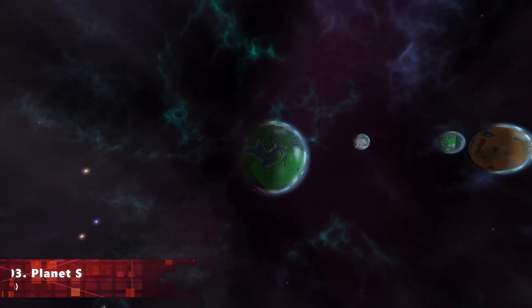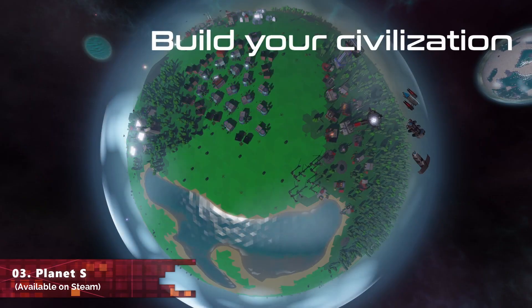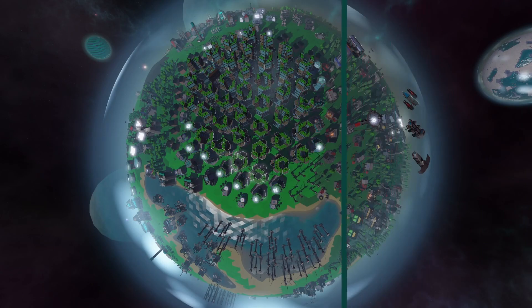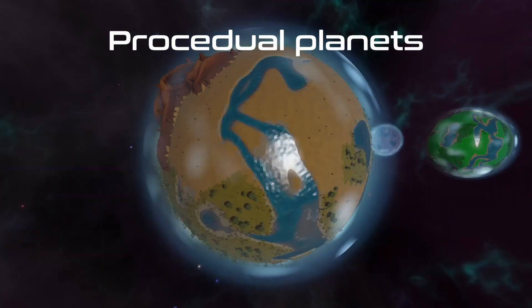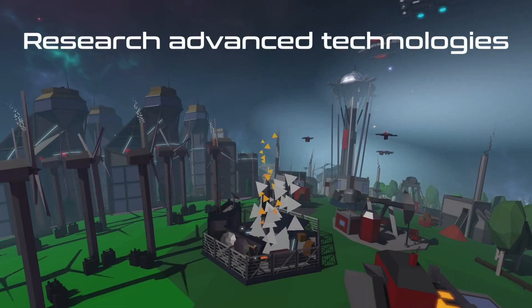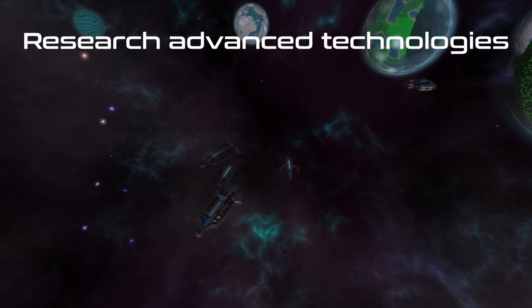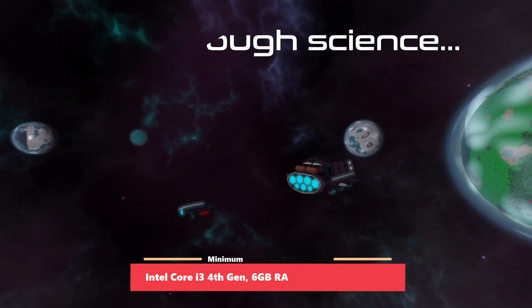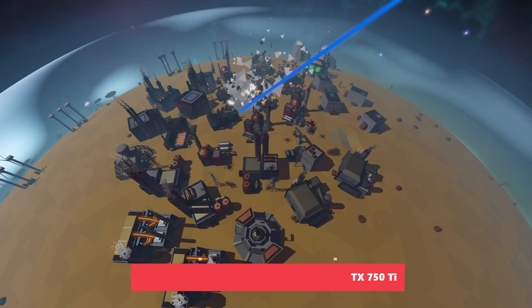At number 3, we got an extremely unique real-time strategy game called Planet S. It's a completely free-to-play, very unique RTS game where your goal is to colonize multiple planets in the solar system to advance your civilization, build different colonies and cities, and grow your faction. Right now the game has 14 different procedurally generated planets, each with a unique appearance and different resources, so the farming and productivity varies per planet. You can enjoy the game single-player as well as online PvP or three-player co-op with friends. The game is having very positive reviews on Steam with more than 1,300 plus reviews, and the system requirements are also very acceptable in 2023.